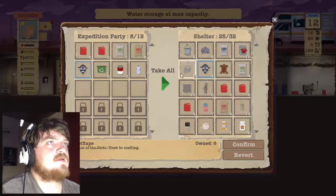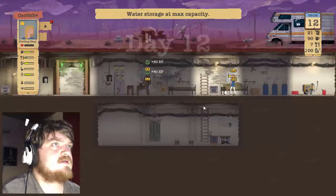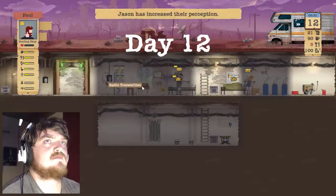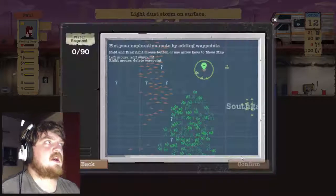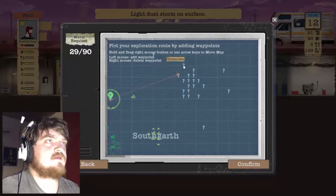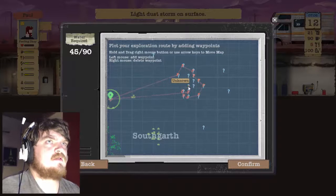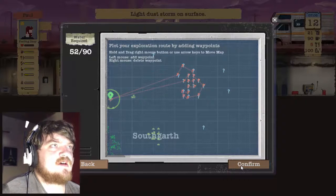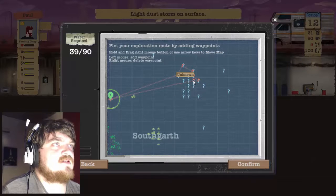They both leveled up! Take all — we've got a lot of fuel now but not that much food. They're going to have to go out again because they didn't really get that much this time. Now we've got all the water in the world so we can technically go out a bit further. That is a lot of water but a lot of places. Actually I don't know why I'm sending them to all the places — get rid of all of this and send them to all these new places instead, since they can't take everything anyway.